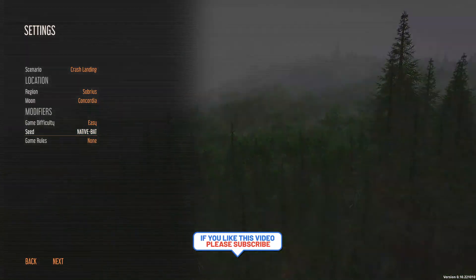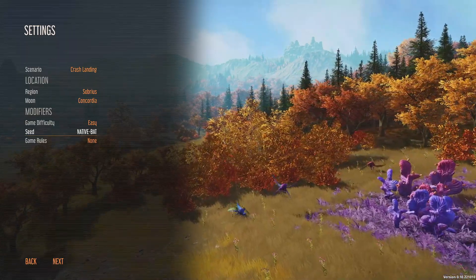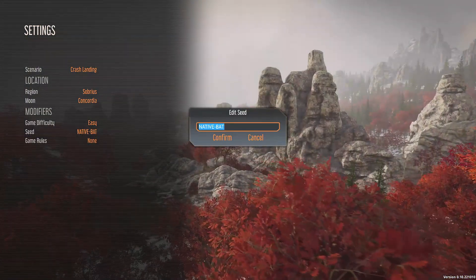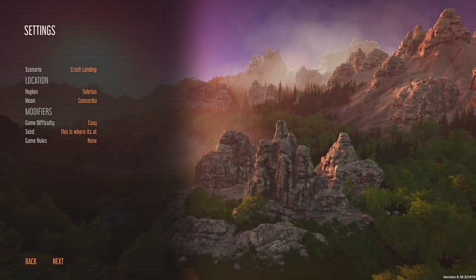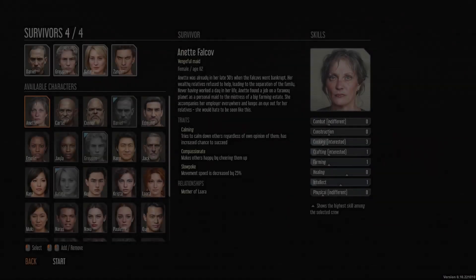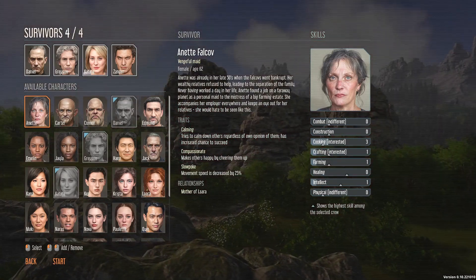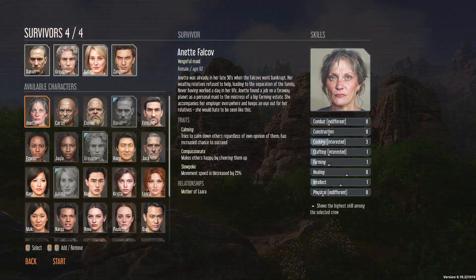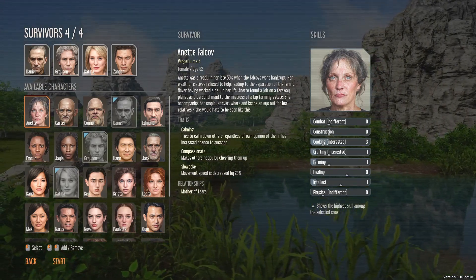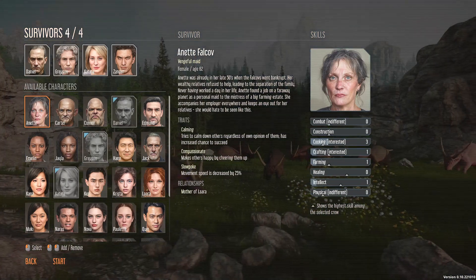Seed: native bat. Game rules: none. Next. We got to choose our people. There's a lot to go through here, but I want to choose the best ones for the job with the best stuff, so I'll come back when I get the ones that I think are the best.